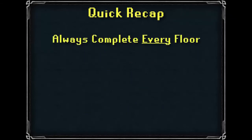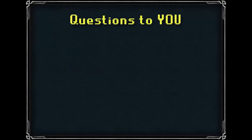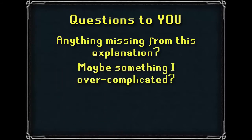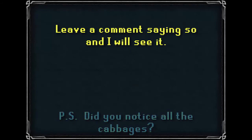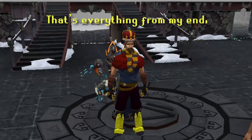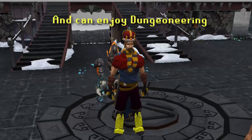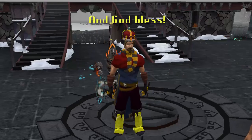To quickly recap: we've discussed the prestige system, current and previous progress, themes, and resetting and unlocking floors. We've learned we should complete every floor available to our Dungeoneering level before resetting, and that after resetting, we have to tick off every floor again before resetting. If there's anything vital I forgot or overcomplicated, please leave a comment. That's everything — I hope you learned something and can enjoy Dungeoneering as much as I do. Take care, and God bless.